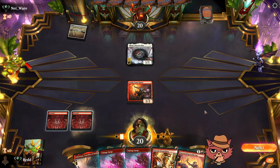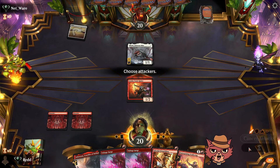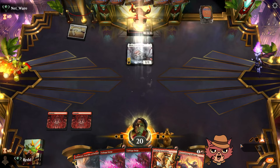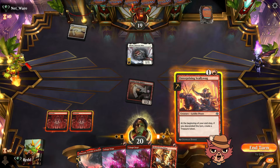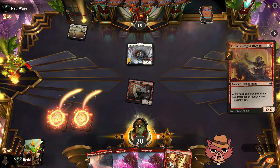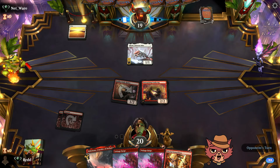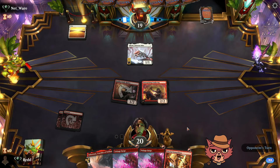The opponent plays Skrelv. We swing and it obviously gets through since Skrelv can't block. Let's get Enterprising Scallywag down. Skrelv wouldn't be terrible to take out with Voltage Surge, but setting up our creatures seems a little better for now.